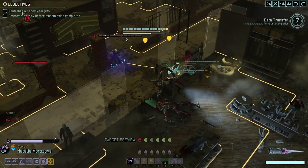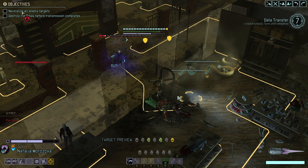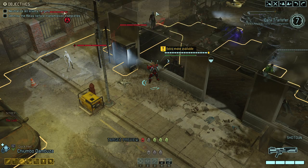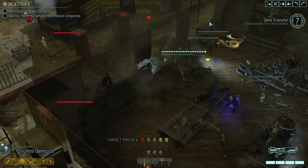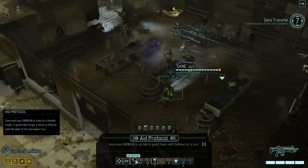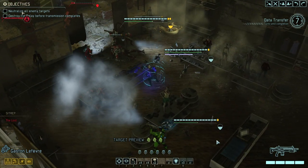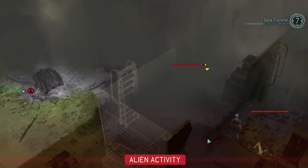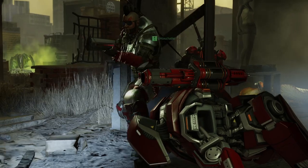So how are we going to deal with that? We got two Bladestorms here, so might as well position ourselves there. If anything, specifically the Stun Lancer would want to come in — they gotta move through this. Let's also aid protocol. All right, that's Untouchable gone.